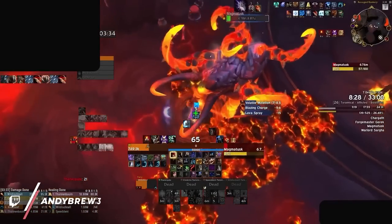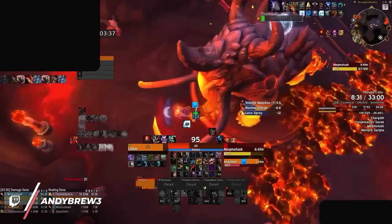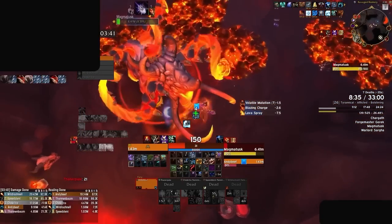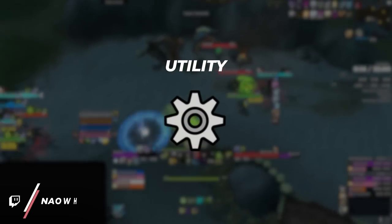First up is survivability, assessing each tank's durability across dungeons, considering their healing needs, ability to survive during and outside cooldowns, and their handling of various damage types including magical, physical, and even bleed effects. The second metric we consider is utility.